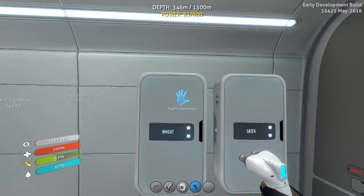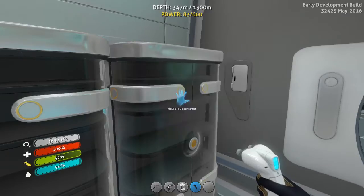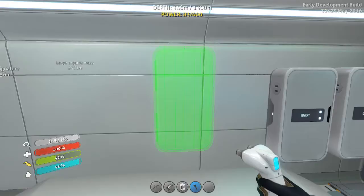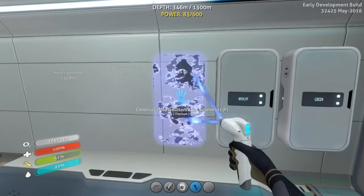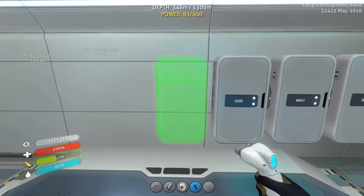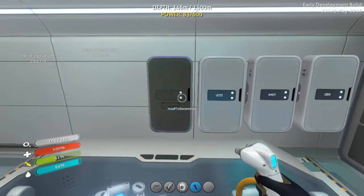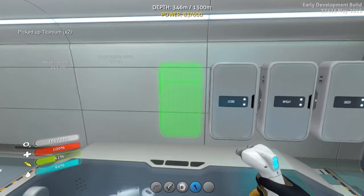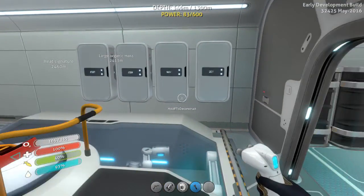I still need more quartz. I'm gonna grab another piece of quartz and four more titanium. Wrong button. One, two, three, four. Get the mic out of my face so I can see. Okay, I think that's good - one more. This hallway is just gonna be filled with lockers. That one's a little bit too close, that annoys me. Sorry about that - I hate when they're like that. A little bit farther down. Okay, this one is actually pretty good.